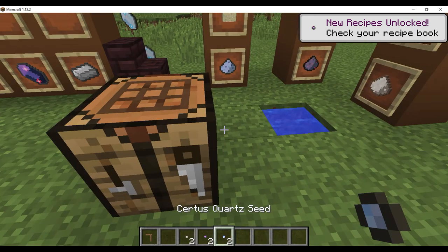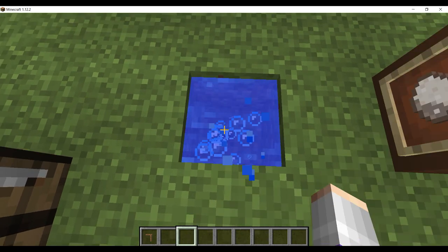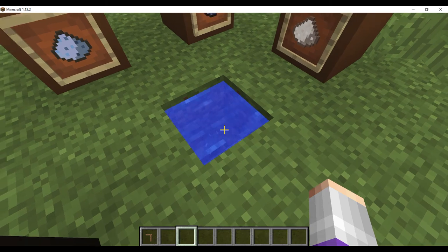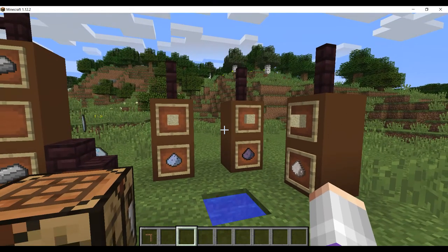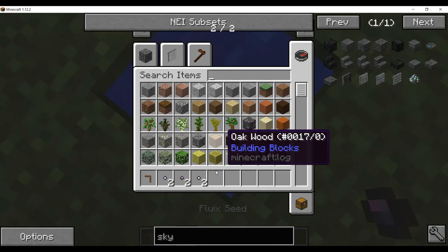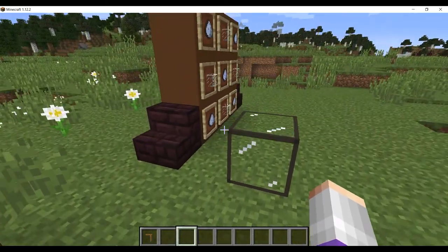To grow these seeds, you just throw them in a puddle of water. If you do it that way, it'll take about eight hours to grow one seed, but if you throw like 20 in there, it'll take eight hours to grow all 20 seeds. So it's really convenient in bulk. We can actually speed that up in the future.